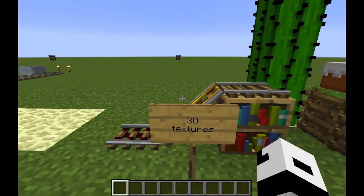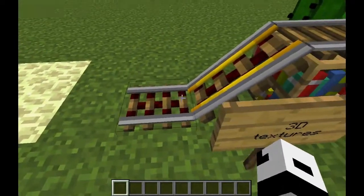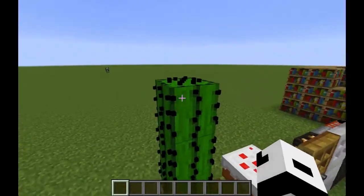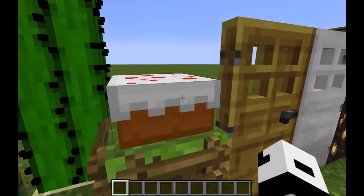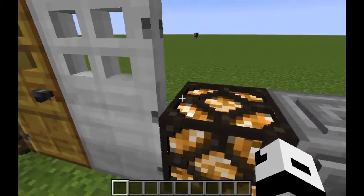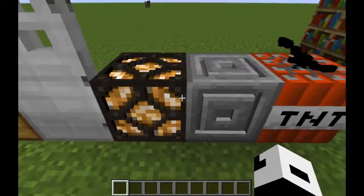Minecraft is now able to support 3D texture packs. Here I've got 3D rails, bookshelves, 3D cacti, ladders, along with cake, thick doors, a redstone lamp, chiseled stone blocks, and an amazing TNT block.